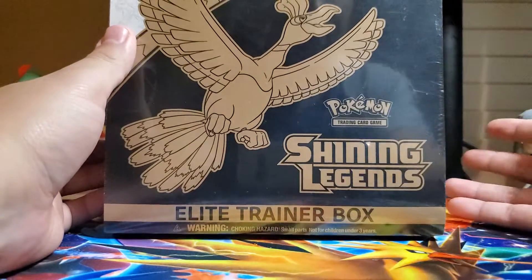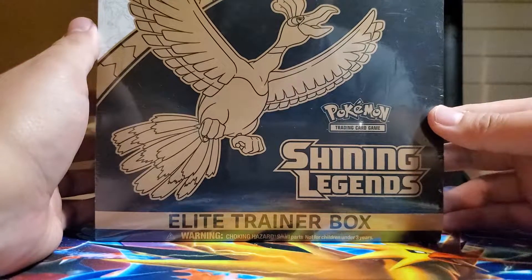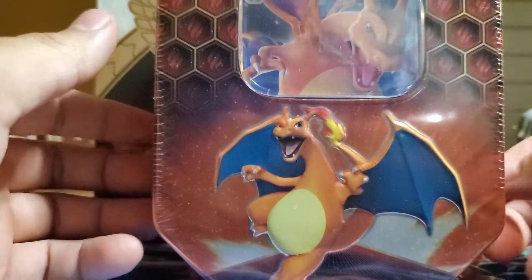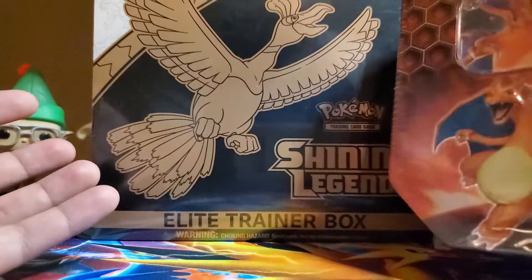I saw these at Target. Might as well pick one up. I haven't opened these on my channel yet. I'll also open up a Cosmic Eclipse trainer box — actually forget that, we're gonna open another Charizard tin. So we're just gonna open these two up and intermix between Shiny Legends and Hidden Fates. This will be my Christmas video.